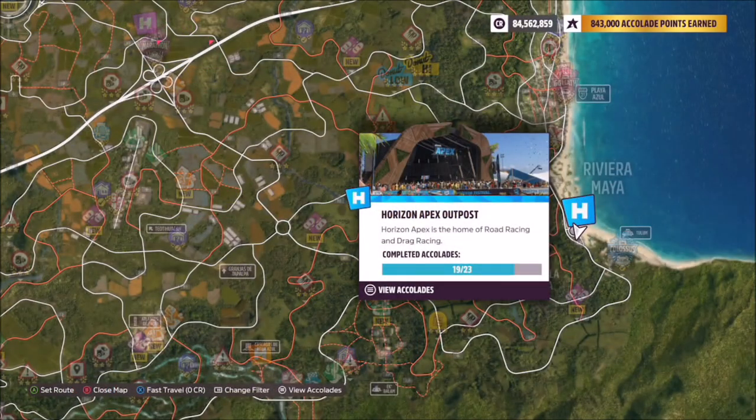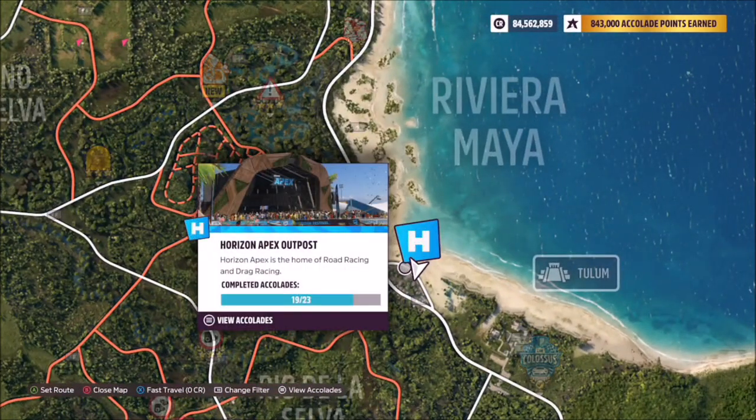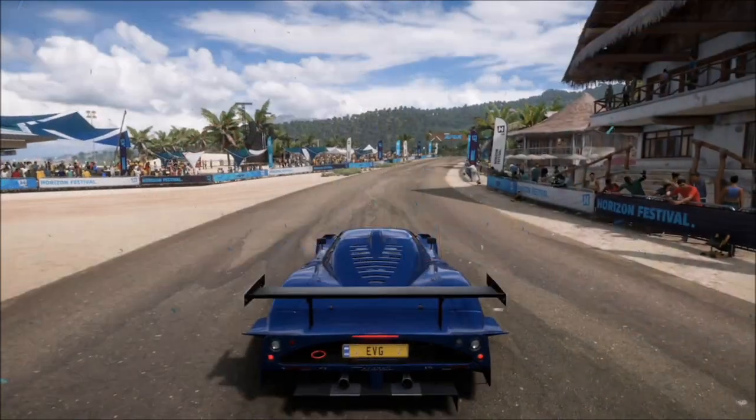The Apex Outpost is located on the far right-hand side of the map near the bottom. It's the bright blue symbol, also known as the beach outpost.